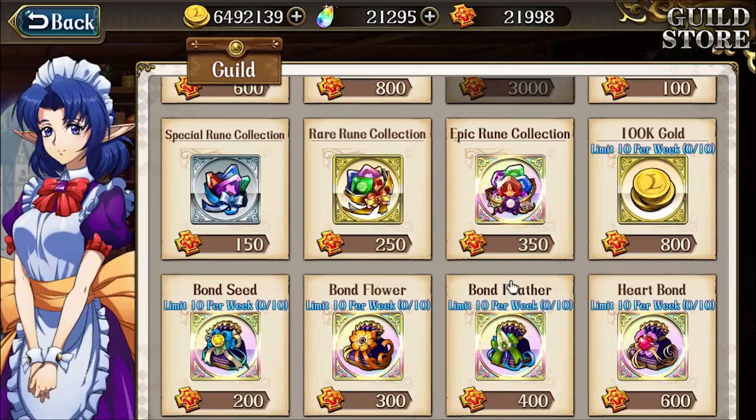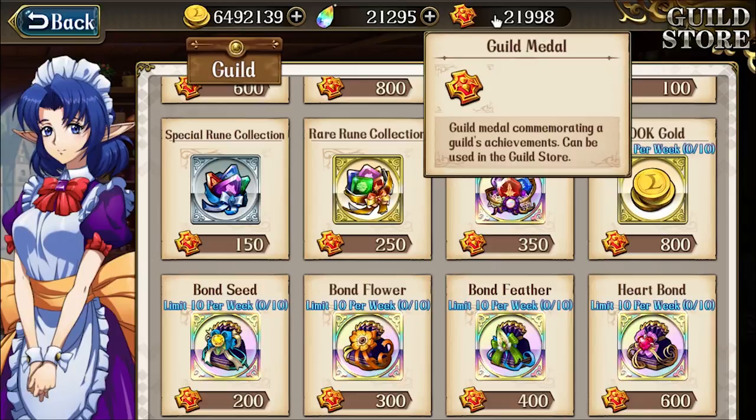So again, join a guild, do your guild wars, and get your guild medals. Bonds are an overlooked way of getting a little extra power out of your characters, especially for new players — so don't be afraid to spend your keys on the characters you use a lot.